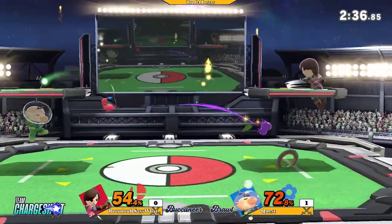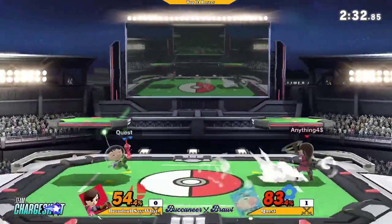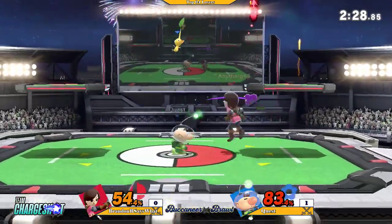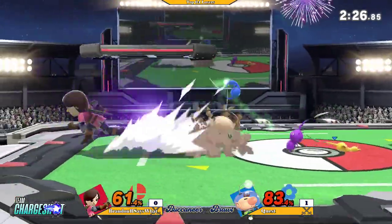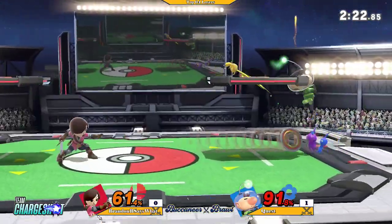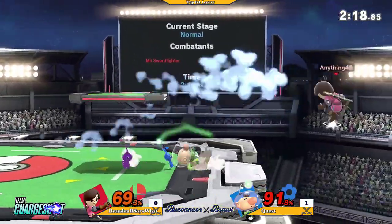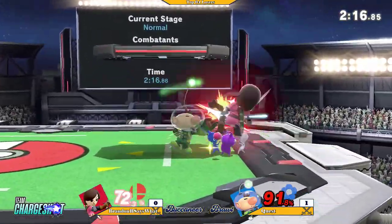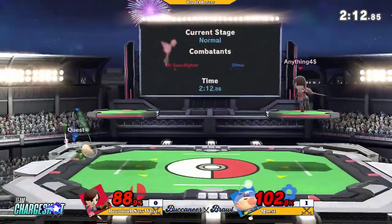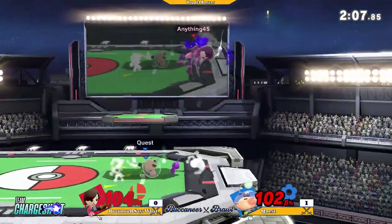Good spot dodge. Starting to spot dodge a little bit more now — this is the first spot dodge I've actually seen this whole set, coming from Grandin as well. Looking for the back air, going for forward smash. Both playing patiently as much as possible, because they know both of them have the opportunity to kill as early as they can. That up-B is a little bit hard for Olimar to edge guard.